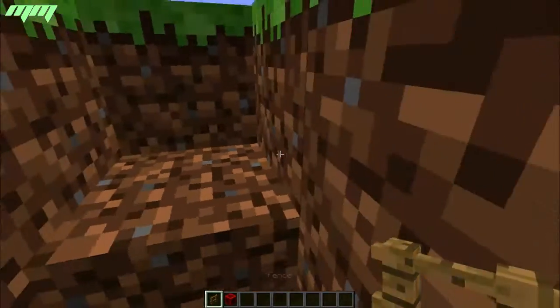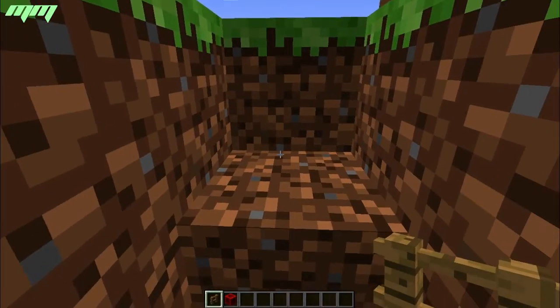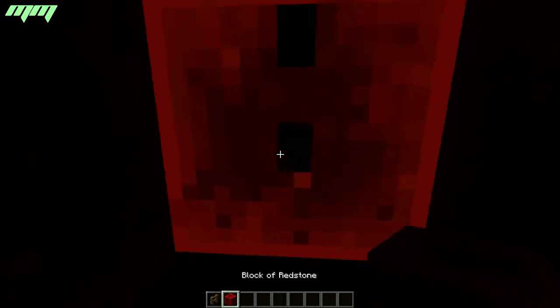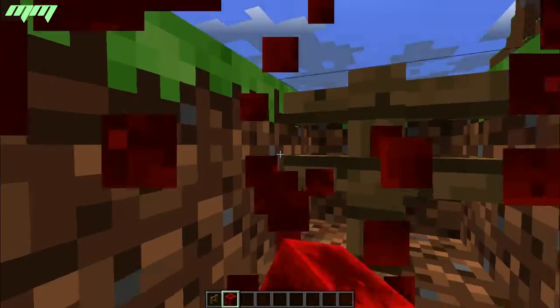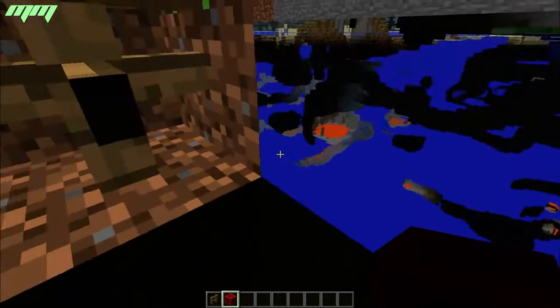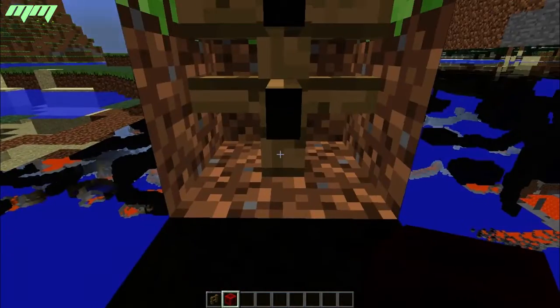You get into your little hole, put the fence here, then jump and place the block there. I'm not sure why that didn't work the first time, but okay — you just jump, press that, and there you have it.